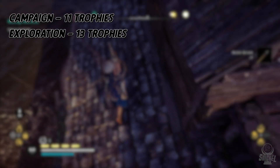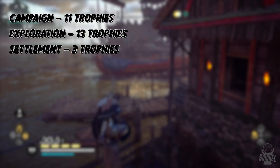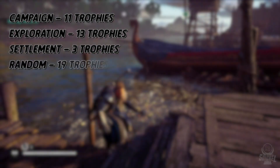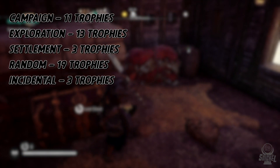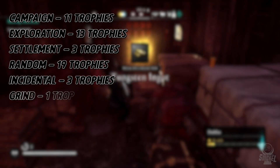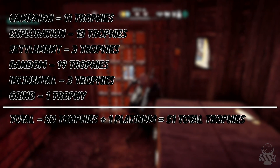You will have to explore the entire map, and this can be either a blessing or a burden depending on what type of player you are. Three trophies are related to your settlement, which you will earn more near the end of the game. 19 trophies are random, meaning that you may need to set some of these up throughout playing through the game. Three trophies I would consider incidental, meaning that no matter what or how you play the game, you will earn these trophies. And lastly, there is one trophy that is a little grindy, but it can be combined while you are exploring if you are smart.